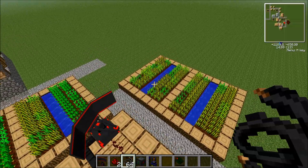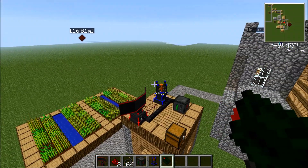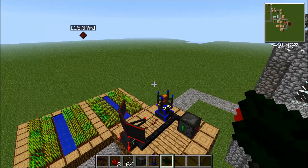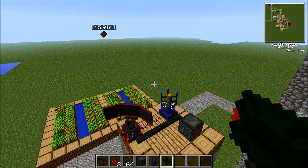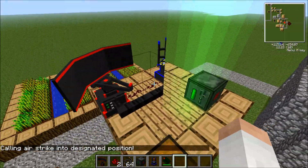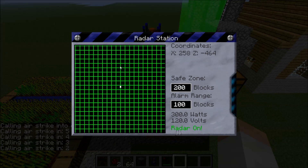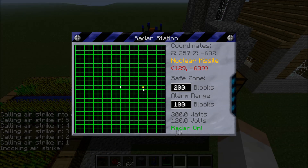Now I'm going to show you how it works. I'm just going to go set up a missile. I have a nuclear missile about 300 blocks away and it's going to launch around here. We're going to view the radar station, and as you see, that yellow square right there — that is the missile itself.